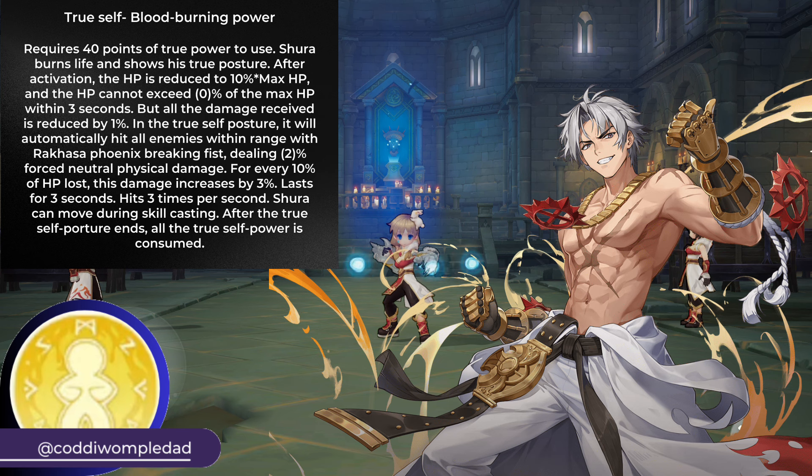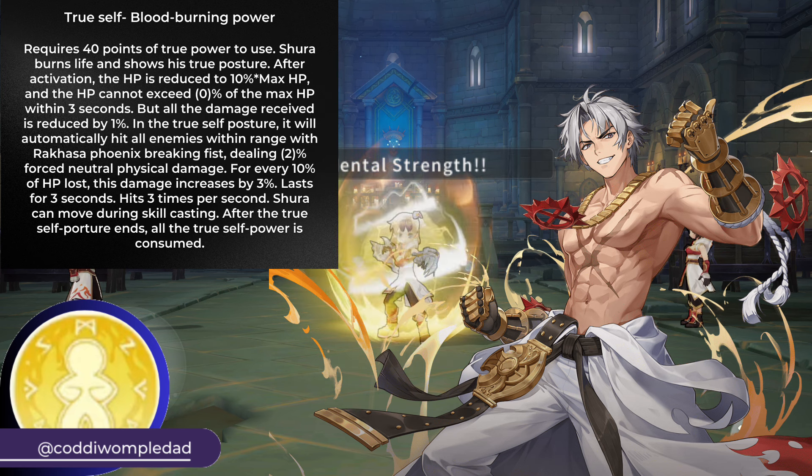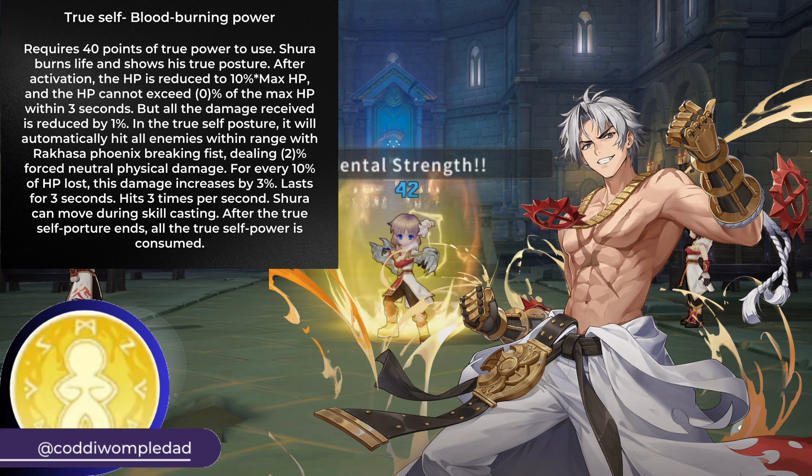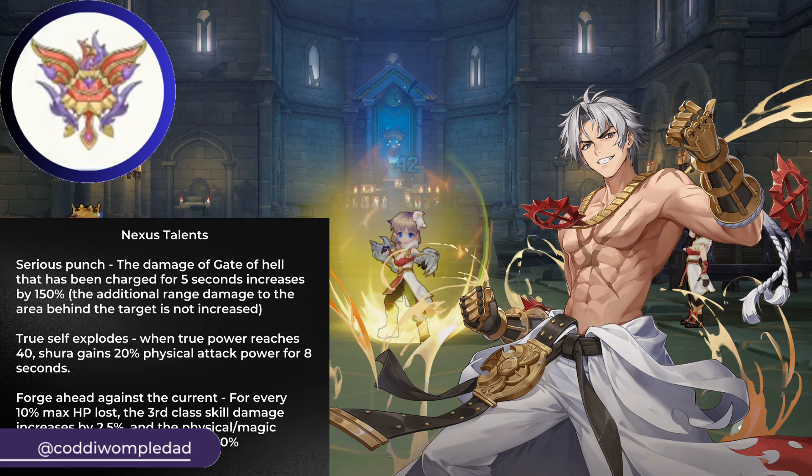Using the skill True Self Blood Burning Power reduces the HP of Shura to 10% for 3 seconds. Gate of Hell will automatically hit all enemies within range, and for every 10% lost HP, the damage increases by 3%. Having the following Nexus Talents increases the Gate of Hell damage further.